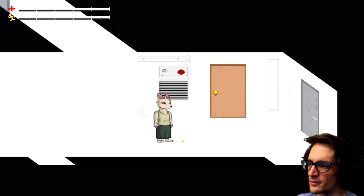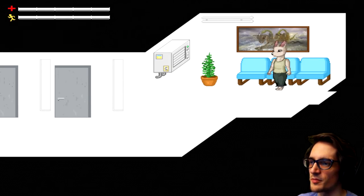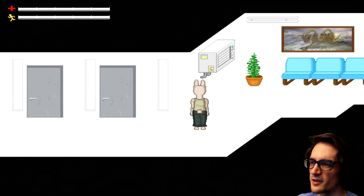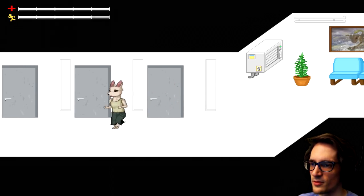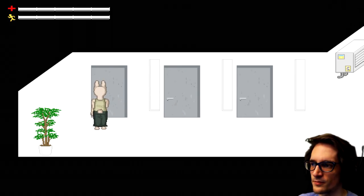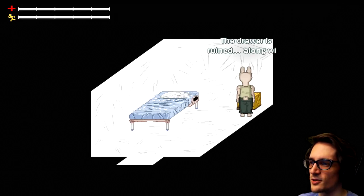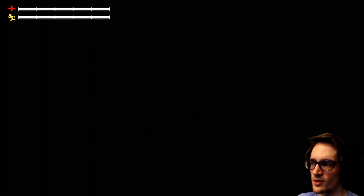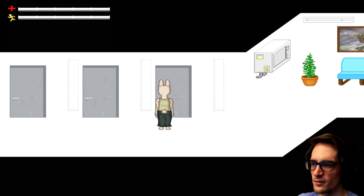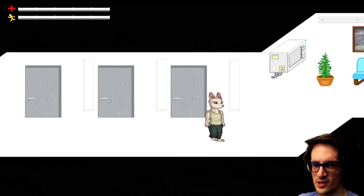Alright, we gotta find Tom. Tom should be maybe in here, or he's in the room with — keeps going. Interesting painting. Some kind of code on the side of the air conditioning, and three extra rooms that look like offices more than anything — I can't enter them, they're locked. I don't think Tom's in any of them.